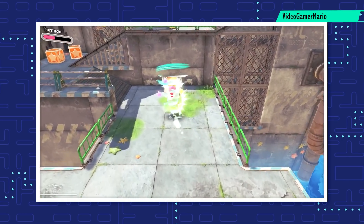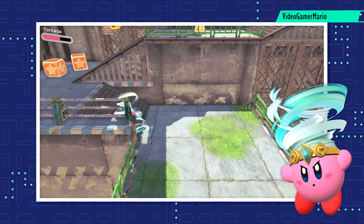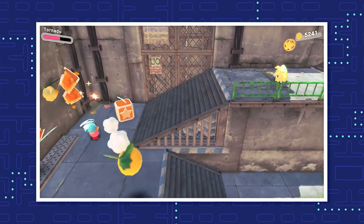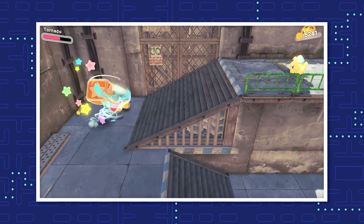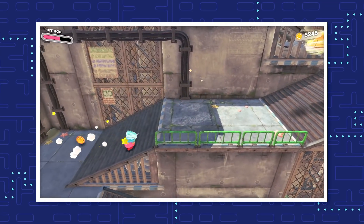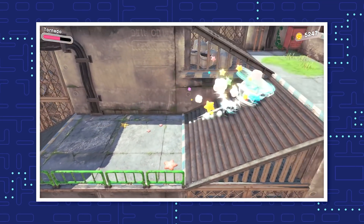While we're on the topic of spinning, there's an entire ability about that — it's the Tornado. Kirby can get this ability by swallowing Twister or the mid-boss Florina. Tornado lets Kirby suck in enemies and damage them before pushing them away. When using Tornado, Kirby can even begin to float in the air, gliding across gaps and obstacles.